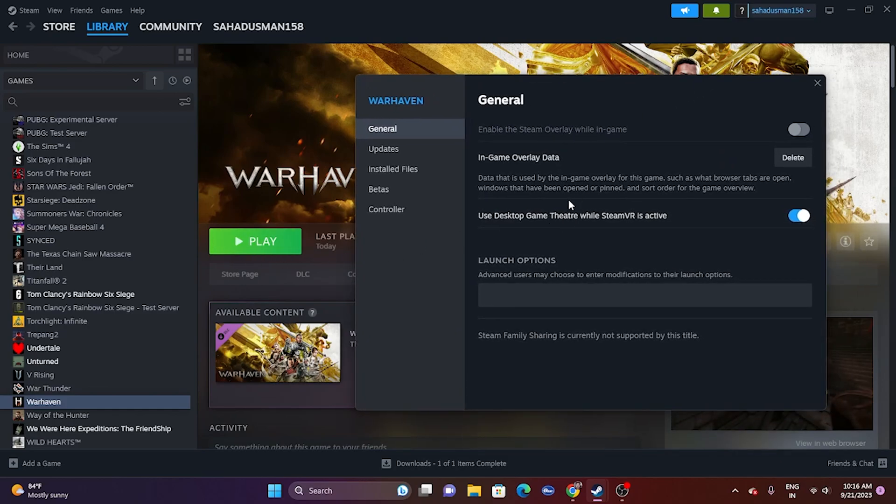The next fix is to add launch options. In the Steam game properties, go to Launch Options and type '-dx11' and try launching the game. If dx11 is not working, try '-dx12' instead. Either dx11 or dx12 should be working fine.